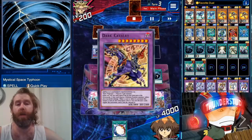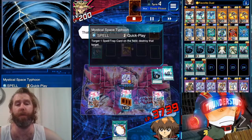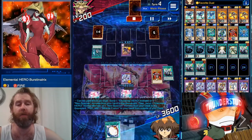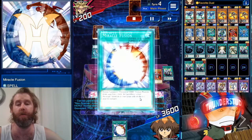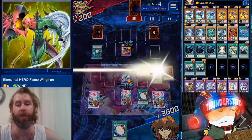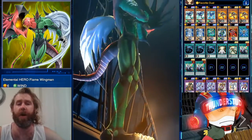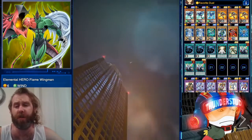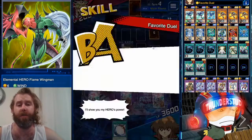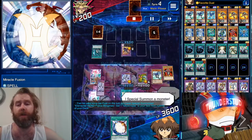Dark Cavalry — he is over Neos, but we do have a Neos Fusion. By banishing the Neos Fusion he gets a little weaker. All we gotta do is top deck a monster — and we did. That lets us know the first matrix — we have two Miracle Fusions. We use one to bring out our Flame Wingman. Super old cutscene on a monster that virtually never saw any play — Konami giving it some play now is pretty funny.